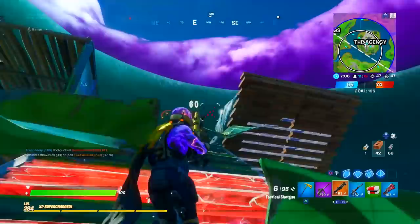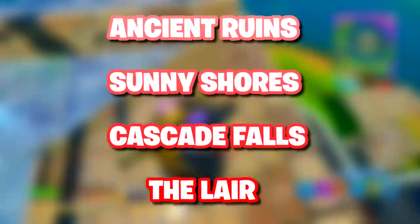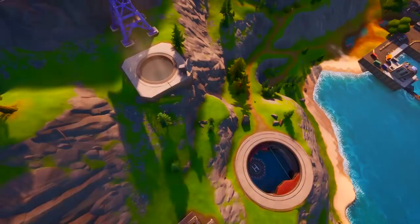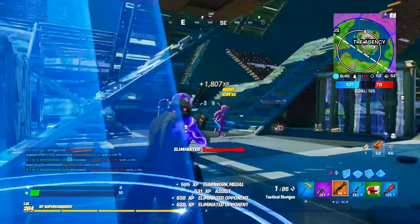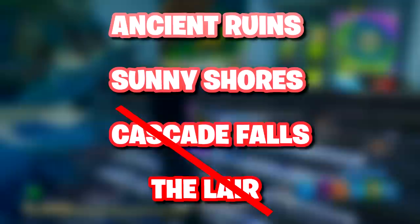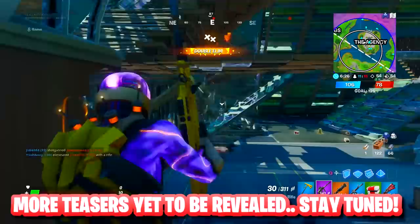Sharks being a transportation method also means they could replace boats, perhaps vaulted, as a way to travel between POIs on the now-flooded Chapter 2 map. Some new POI names have already been leaked: Ancient Ruins, Sunny Shores, Cascade Falls, and The Lair. A previous leak stated the Grotto would be entirely flooded, so The Lair is likely a renamed Grotto. Sunny Shores may be a revamped version of what was originally code-named as the Chapter 2 map, now known as Sweaty Sands.